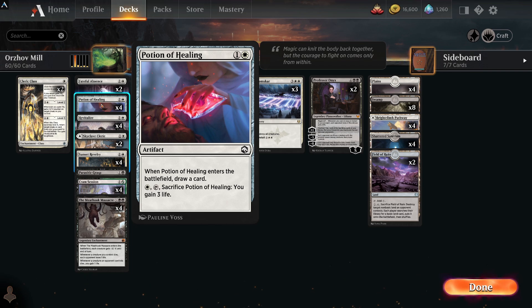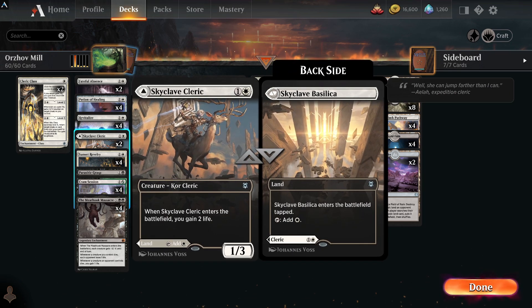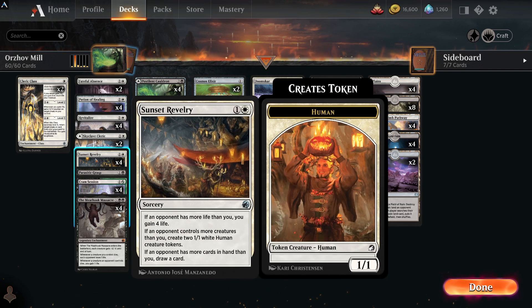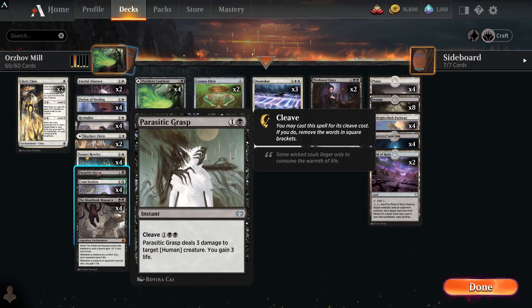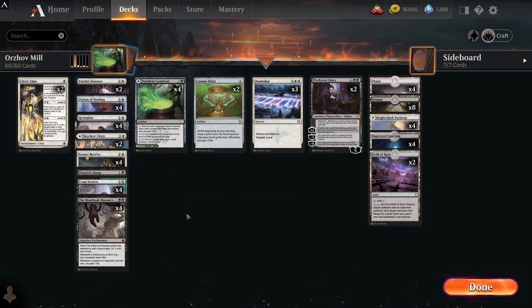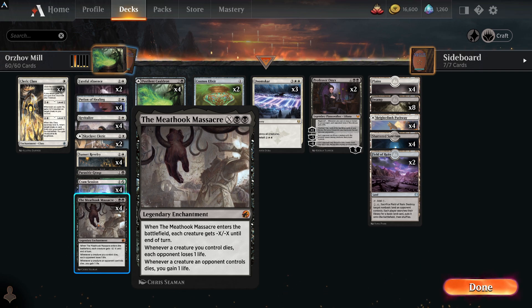For life gain: Potion of Healing comes in, draws a card, sack it for three life. Revitalize gains three life and draws a card. The Cleric can come in, gain two life, nice as a blocker. Sunset Reverie - when we're behind we can make 1/1 blockers, potentially draw cards, and gain four life, which is what we need. We have a single Parasitic Grasp - three damage, three life. Fateful Absence too. Cram Session with Lessons gains us four life as a mill effect for two.